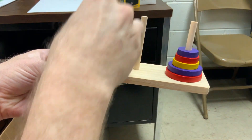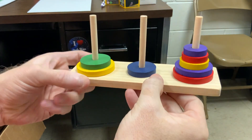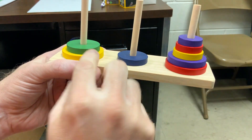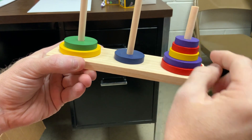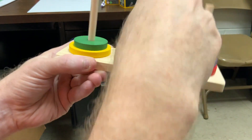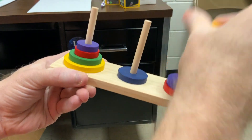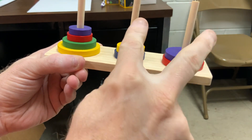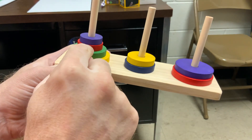Now I can move the blue. And these three need to move on top of the blue. I've got the first and the second to work with: second, first, second. Okay, now I can move the yellow. These top two need to move over here to the second post. Second and third to work with: second, third.